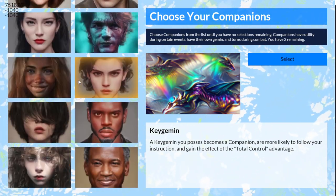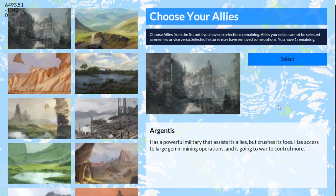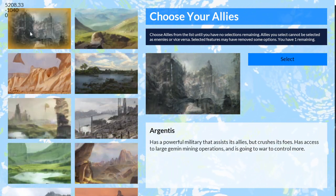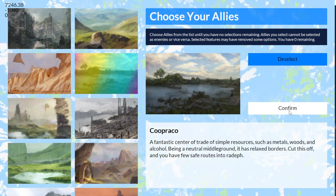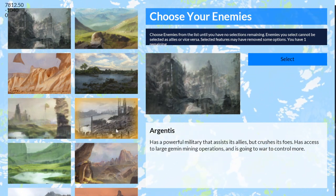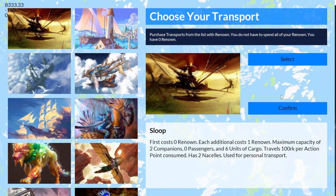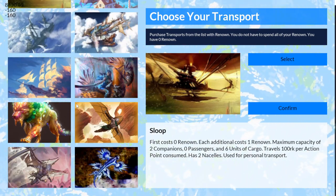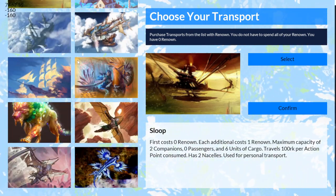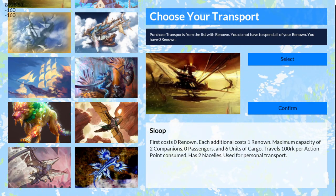Then I can choose companions to tag along on my adventure — get a couple of those. There will be allies, so you can choose any nation in the world of Una. Looks like I have too much text here, so I need to fix that. Then go down here, choose another enemy, choose an enemy, and choose your transports. I don't have any renown to buy any transports, and I don't actually have it set up. It's just a basic rubric for the way the UI is going to function.